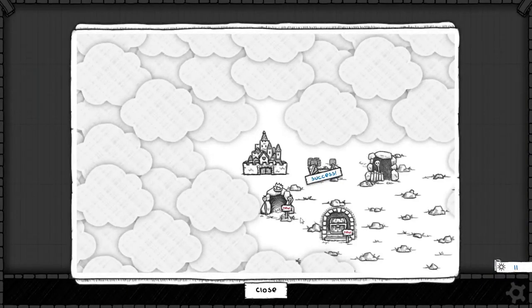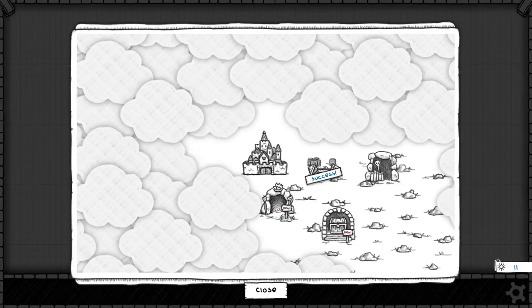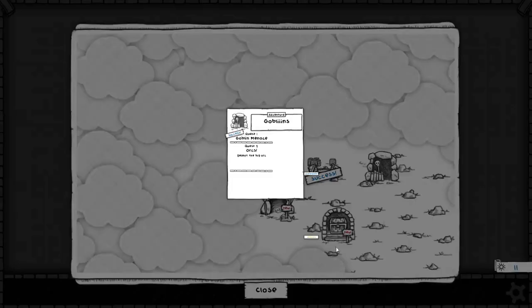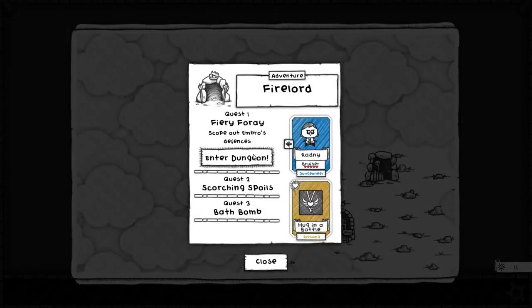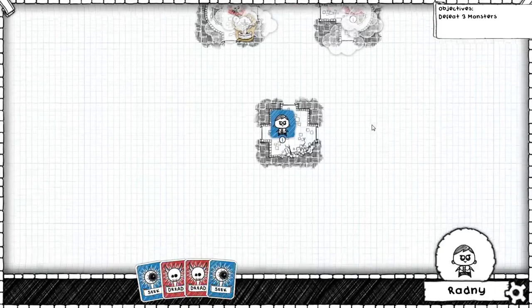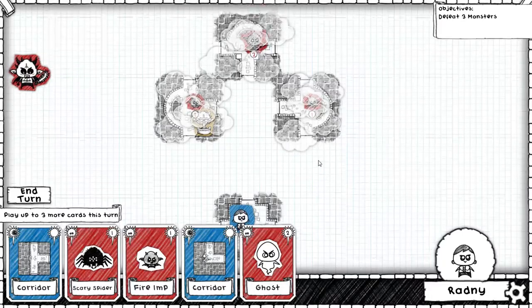We can either go to all the other places and do the level one missions, or we can go back here and try the level two mission. The nice thing about doing a level two mission is you get a much bigger gold reward, but it's also harder. If I do the level one missions in the other places, I could save up gold, unlock better items, and have a better shot at doing level twos. Generally it is worth it to try to do level ones all in a batch and then go to level twos.